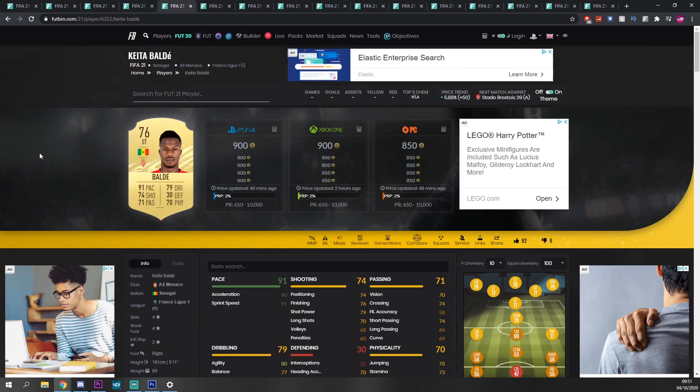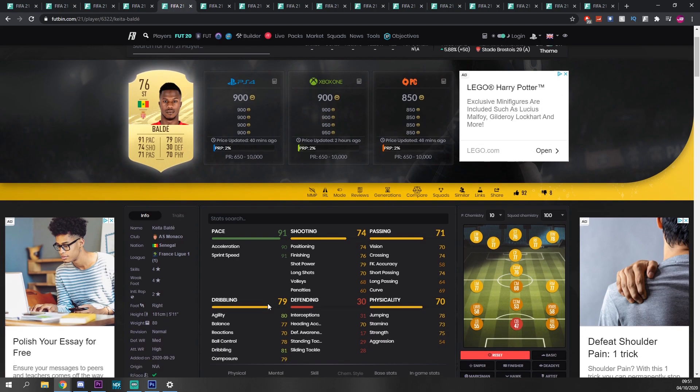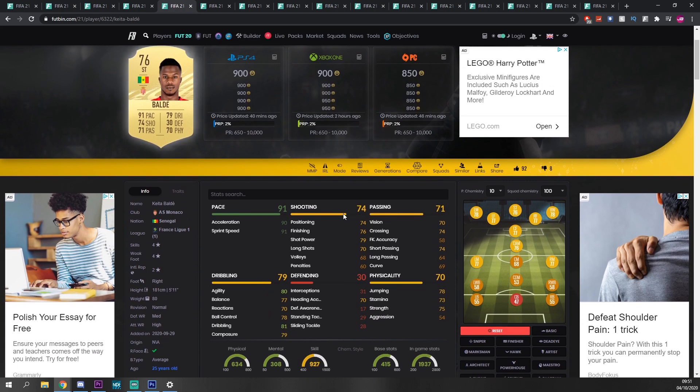Next we've got Keita Baldy — obviously this guy was a beast at the start of last FIFA. A lot of people used him linked to Ben Yedda, and then they used Onkura on the left. Four-star, four-star. Pace is fine, dribbling also fine. Shooting — penalties and volleys let it down, but 76 finishing and 79 shot power is more than enough for this stage of the game. The full game isn't even out yet so players like this are going to be fairly OP. Pace abuse is the strat right now. 900 coins — you can't really go wrong.